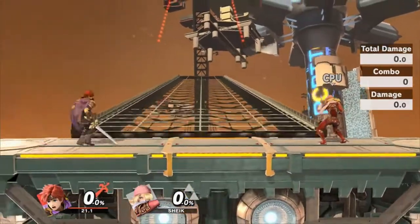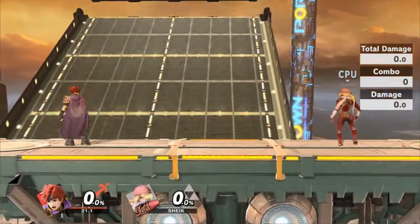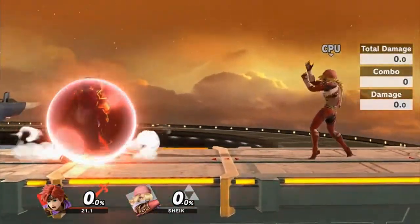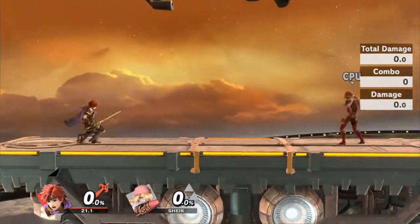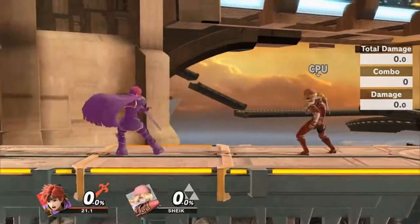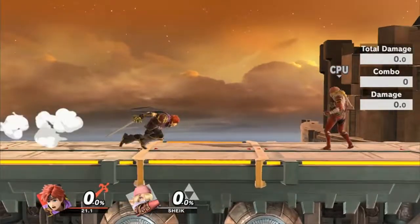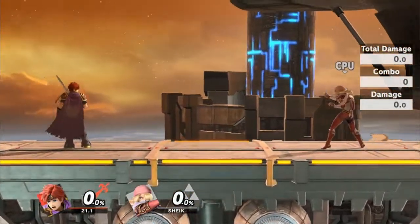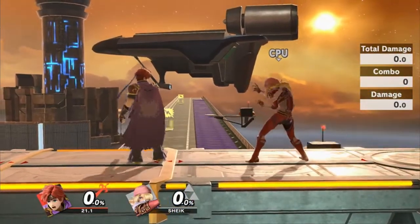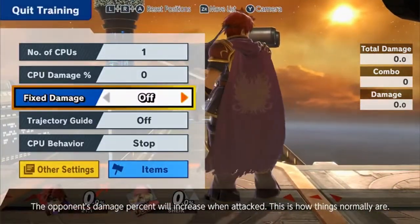Besides that, there is jump-cancelled counter. Jump-cancelled counter is just jumping and then cancelling with a counter. It's the same thing as countering in shield, really, but you do it from a run. So let's quickly compare the different counters. If I just run and press down B, I'm going to halt all my momentum. But if I jump-cancelled counter, I get this slight slide effect. There are a couple of reasons you get the slide effect — if we go into slow motion, we'll be able to see this.